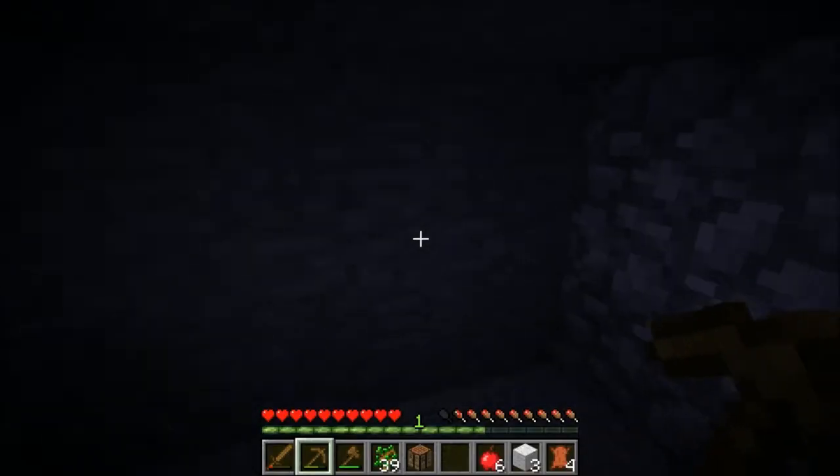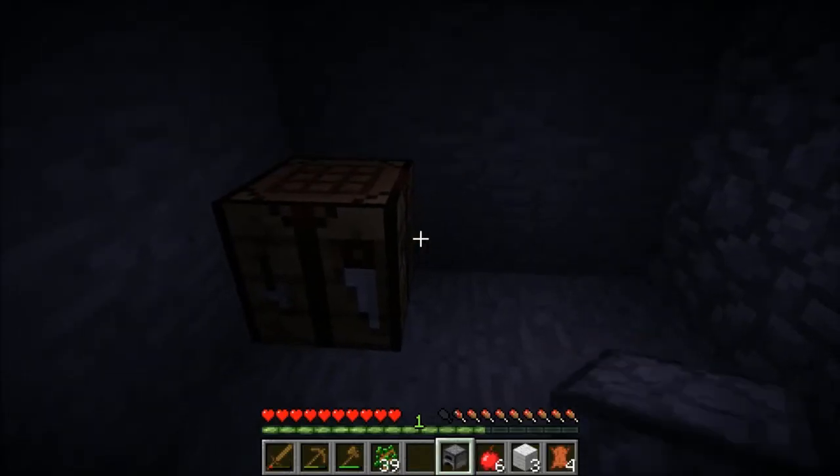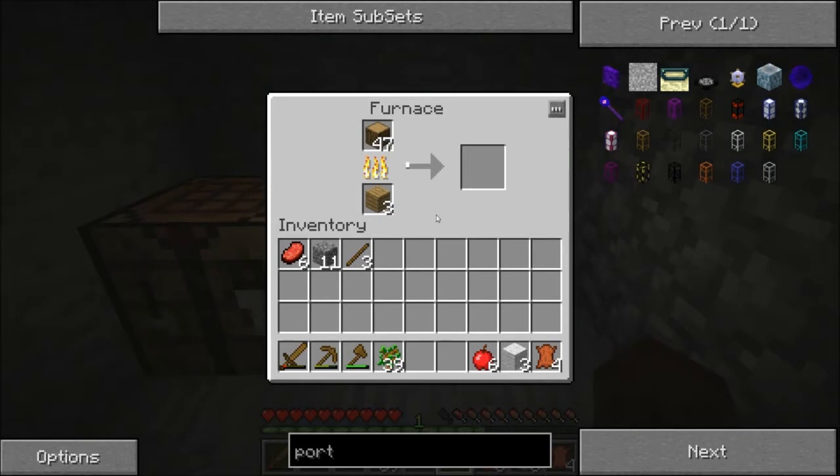A couple of things we're going to do to start with. We've got our crafting table with us. Let's make a furnace. We haven't found any coal yet — coal is obviously our best bet for anything, but we definitely need to make some torches. So we're going to get some charcoal. You can take wood planks and put them in — wood planks are the least efficient fuel, but they do allow you to make charcoal out of wood. It will do two items per piece of wood plank, and you'll get one charcoal per piece of wood.